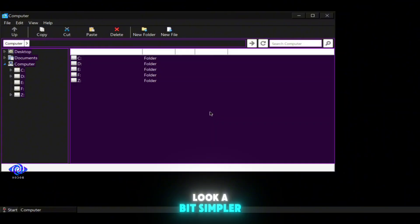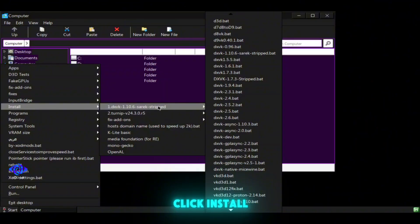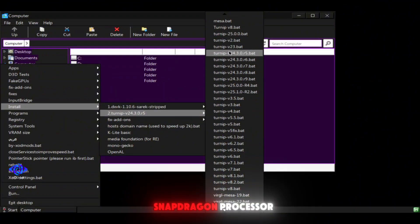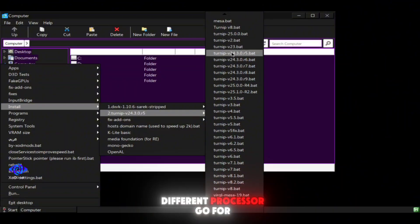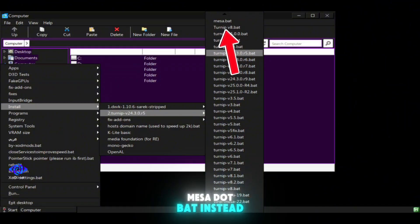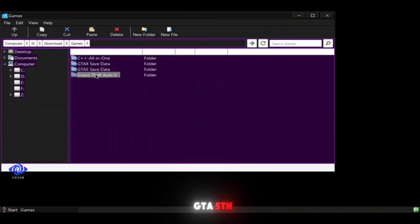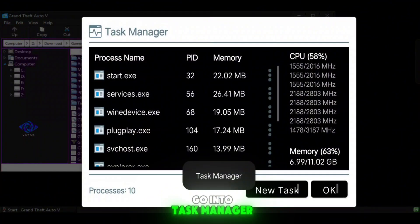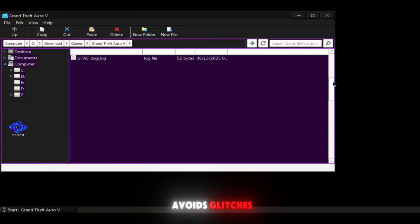Inside this version, things look a bit simpler — it's not as visually polished as the main desktop, but it works. Click the Start menu on the bottom left, then click Install. You'll want to install DXVK version 1.10.3, and if you're using a Snapdragon processor, install the Turnip Driver V24.3. If you have a different processor, go for Mesa.bat instead. Once those are installed, locate your game files. In my case, I tested GTA V, but before launching, open the floating ExoDoos menu, go into Task Manager, and end the services.exe process. This helps with performance and avoids glitches.